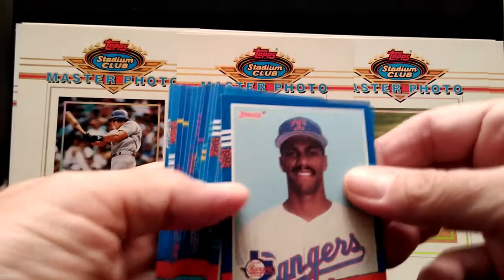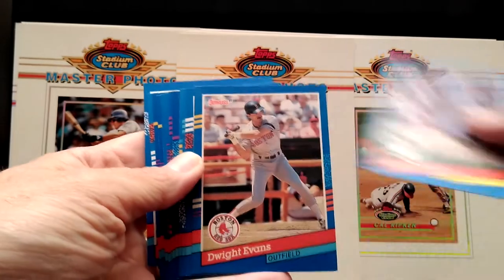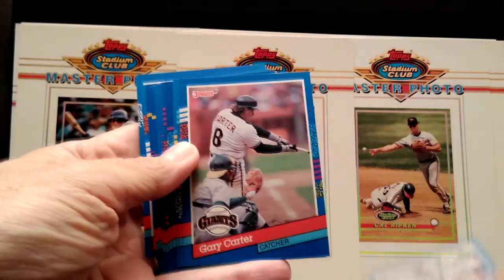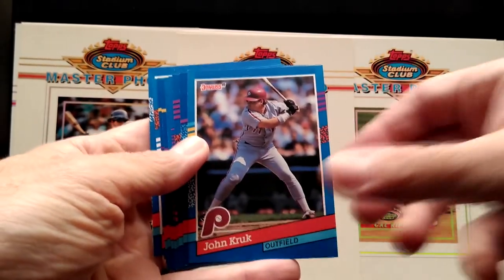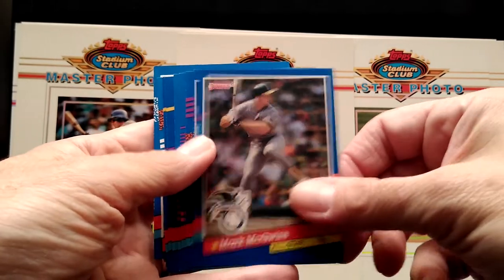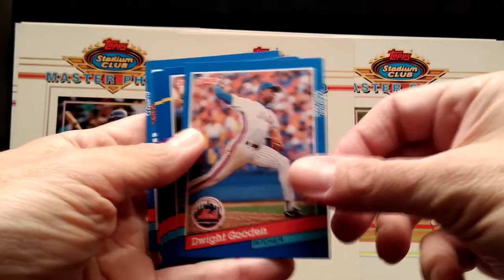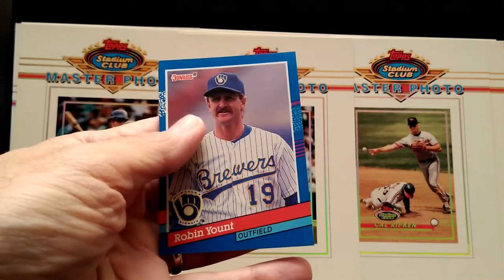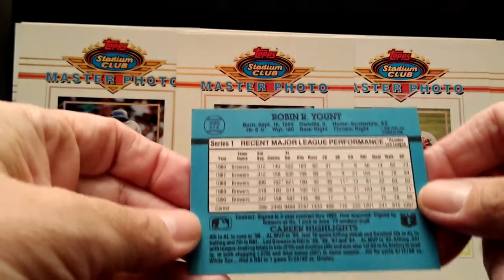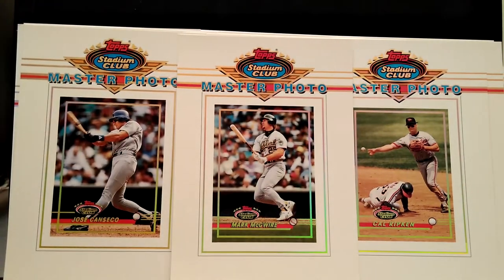A couple other things I came across — these are really nothing special, 1991 Donruss: Juan Gonzalez, Jose Canseco, Dwight Evans, Gary Carter. There are a lot of stars here — Mark McGwire, Wade Boggs, Carlton Fisk, Dwight Gooden, Bo Jackson, Roger Clemens, Robin Yount. Like I said, that was 91 Donruss, really nice cards.